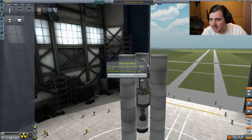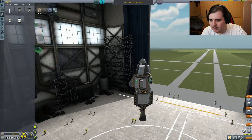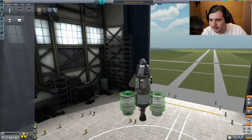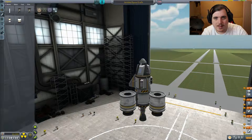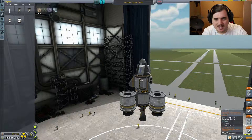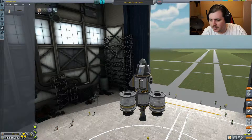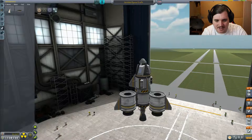These are way too big. Let's use flea solid boosters. There we go. All we have to do is get this crap over the sea. Easy peasy. Let's use some more fins. Over the sea - I'm sure we can do that, can't be that difficult. Launch. Okay, we can launch, which is good.